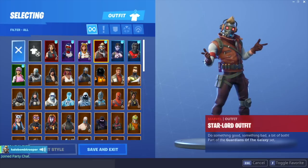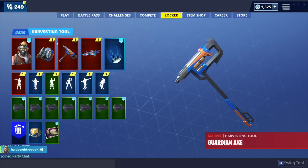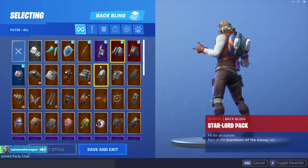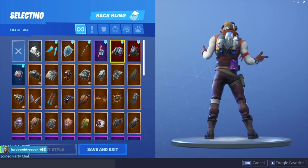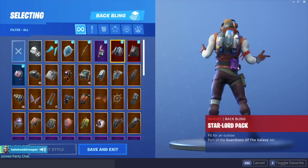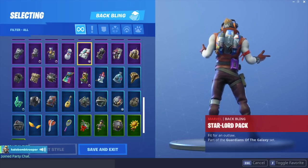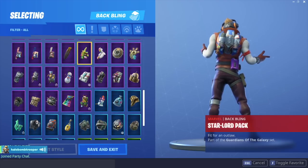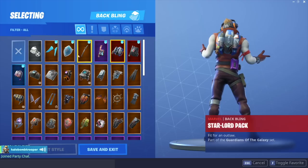Yet again, all of this stuff is a red rarity, which is the rarity that Marvel told Epic to use. So this is all of it. We have the Star-Lord pack — this stuff is really cool. Like you have a little Groot right there, referencing maybe a Groot skin in the future. Then we have the really cool jet pack, and then he has his music device — I'm not from the 80s so I don't know what that's called. But I have a ton of backblings, so we're going to be going over all of the best backbling combos with the Star-Lord outfit.